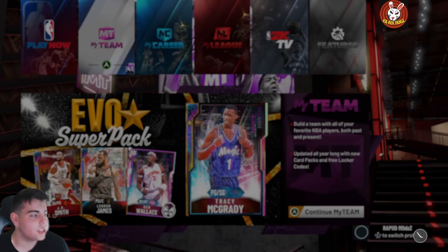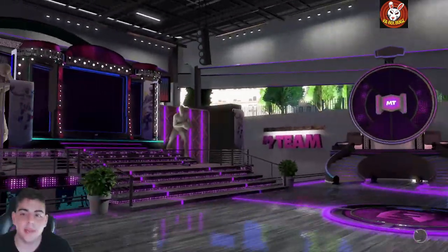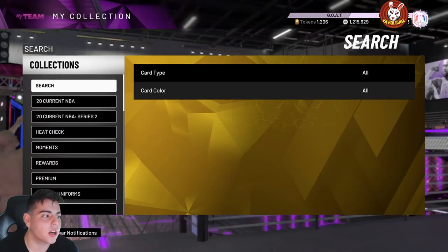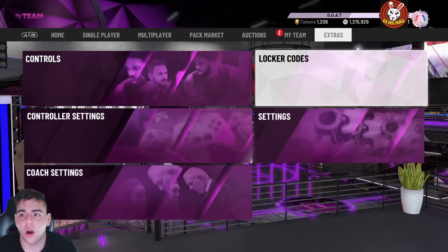What's good YouTube, it's your boy Bugs back on another NBA 2K20 MyTeam video. Today we do have a new locker code. Before we get into the video, make sure to smash the like button, drop the sub, and all that good stuff — that would be greatly appreciated. This locker code is pretty solid.